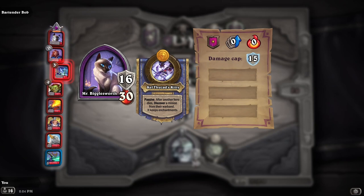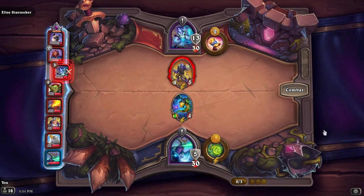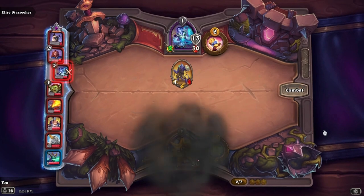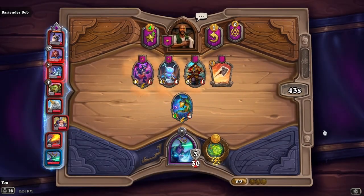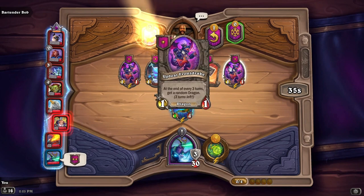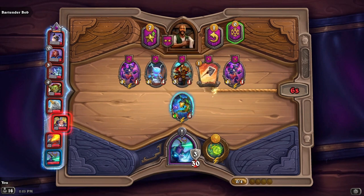Mr. Bigglesworth: after another hero dies, discover a minion from their warband — it keeps enchantments. Oh wow, that's cool! For turn two we get: at the end of every three turns, get a random dragon. I'm just gonna upgrade — I'm not a huge fan of the Upbeat Front Drake, but it's okay.